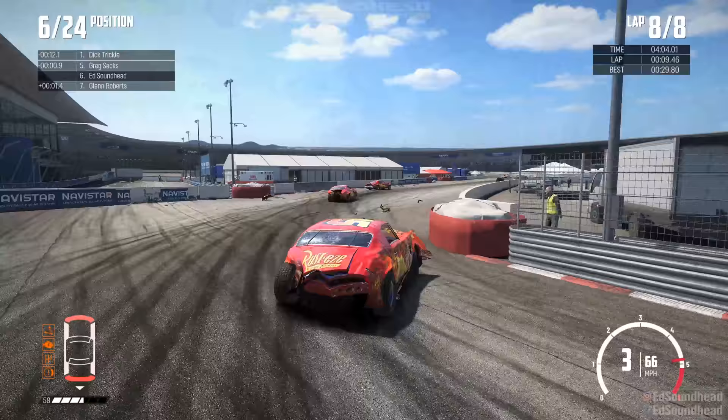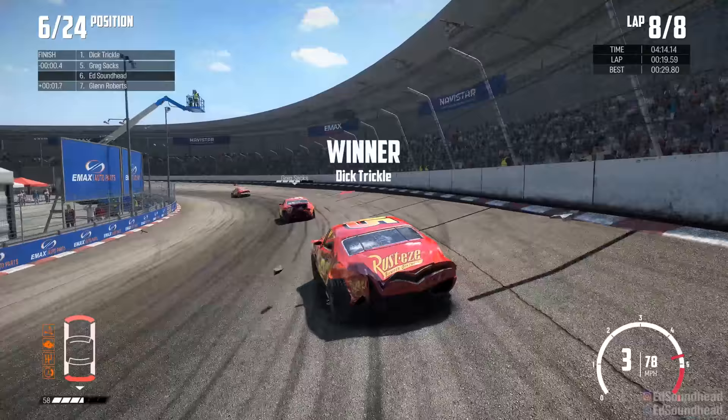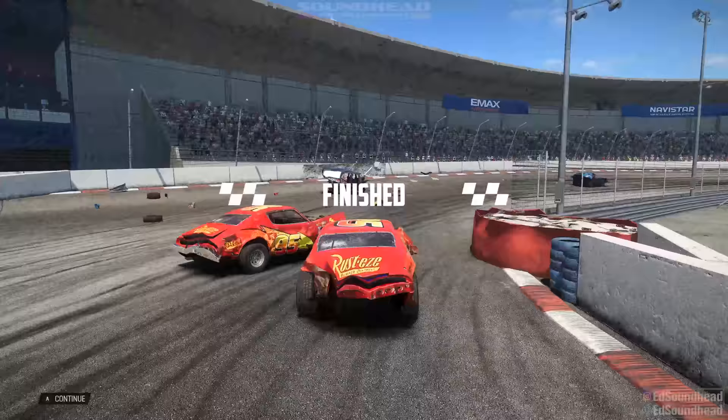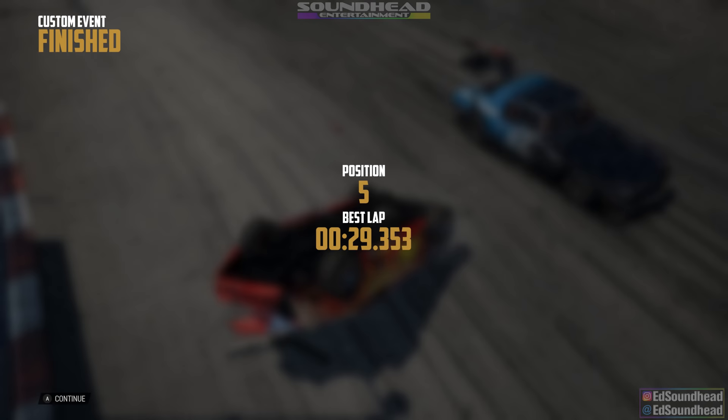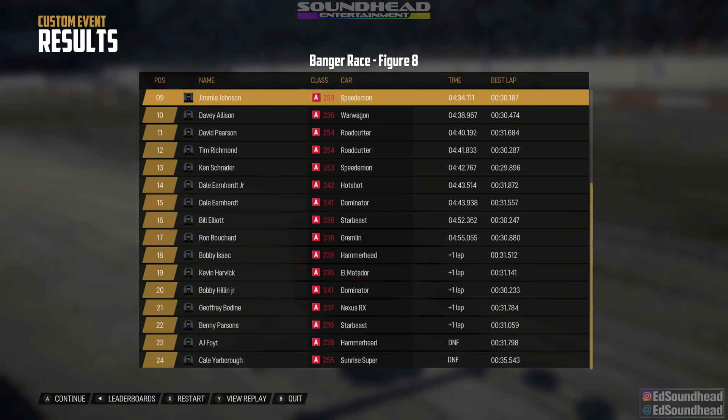I dirt-track it sliding through the corner and we're up to sixth somehow. Greg Sachs in front of us — we've absolutely threaded the needle there. We're gonna come home short though: Dick Trickle wins that race. We sneak by for a spot and absolutely pile drive someone with a dive bomb right at the end. We get a fifth, but that's not good enough for us — so we're gonna go again.